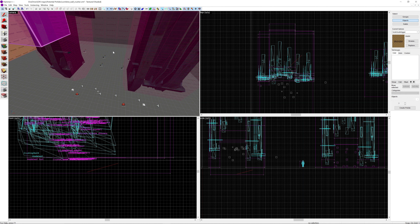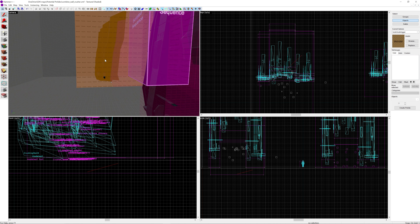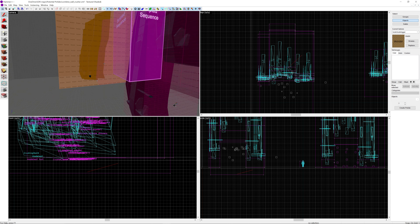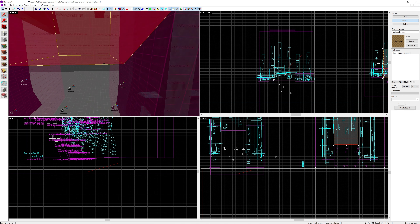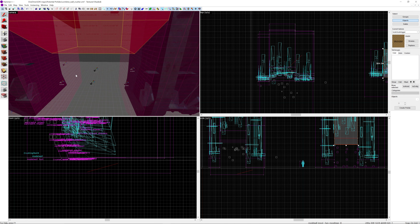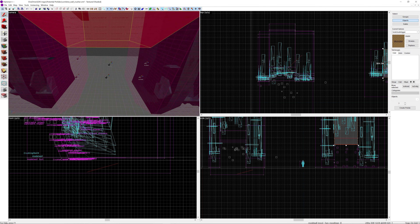One thing I didn't realize is that in the D2 Prison 05 crusher the center section has actually been raised slightly so the end shooters have room to exist. This prevents an interpenetrating entity error and ensures the jibs shoot out as they're supposed to. Just something to keep in mind.